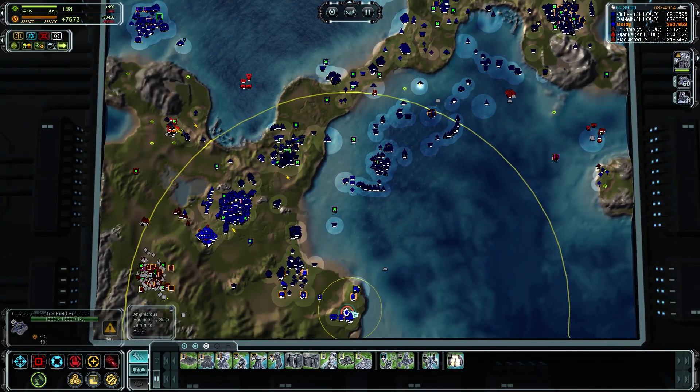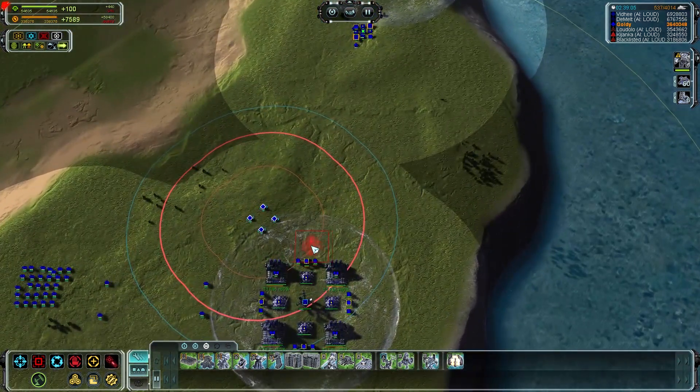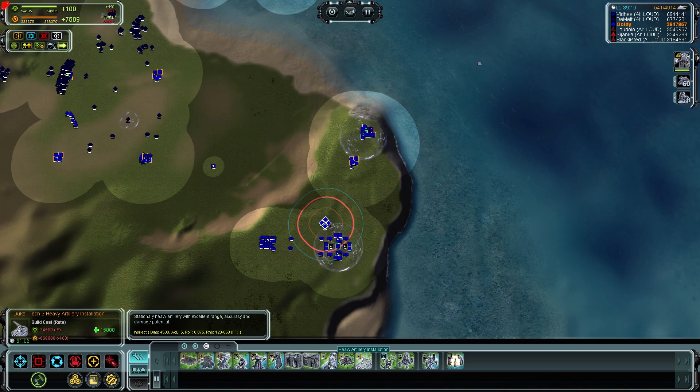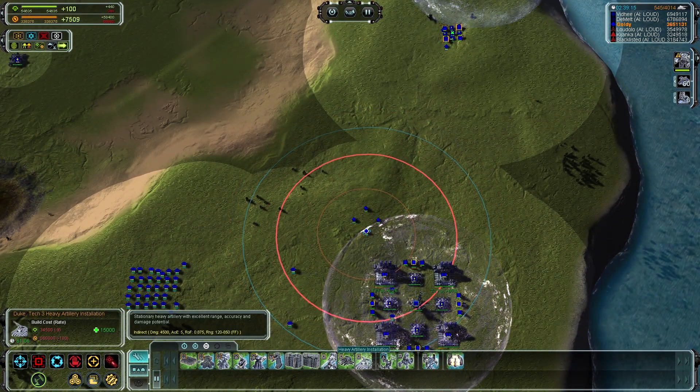As you can see, if I build the artillery installation right here, I could take out this base just from the safety of this one spot. That might be an idea, but it takes way too long — 64 minutes. One hour if I were to put one engineer on it. 61 minutes.